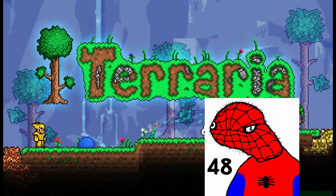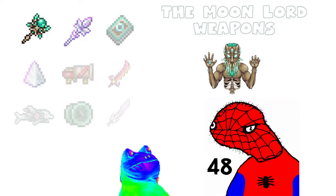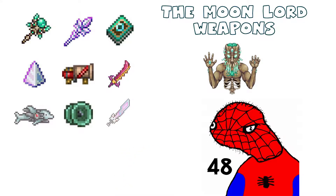Welcome back to Terraria. In this video I'll be rating the weapons that the Moon Lord drops. Some of these seem like no use at the point you get them, while some of them are so wildly overpowered that it seems crazy they are still in Terraria. The Moon Lord is the final boss of vanilla Terraria and he drops nine different weapons.